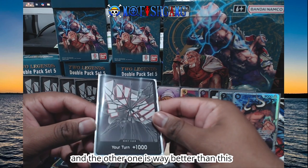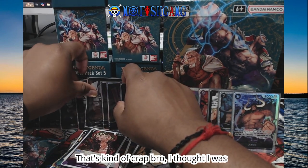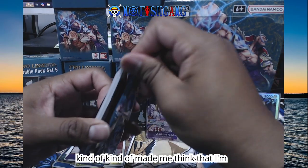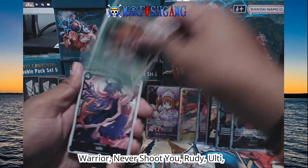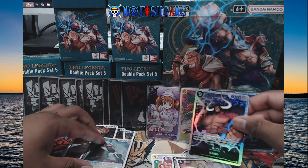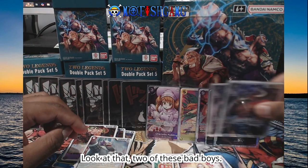I don't mind it, but the texture on the Rayleigh one is way better, man. Rayleigh's the goat. That's kind of crap — I thought I was going to get four of each. Kind of feels like a dud box now. Tristan, just get warrior, Never Shoot You, Rudy, Ulti, Count Nuitori, King Drew, Dwar and Apu. Oh, we got something shiny at the back — I think it's an SR. Wapol and oh my god, another Kaido! Two Kaidos! We have pulled back-to-back Kaidos from one box to the next. Look at that — two of these bad boys. That's crazy.